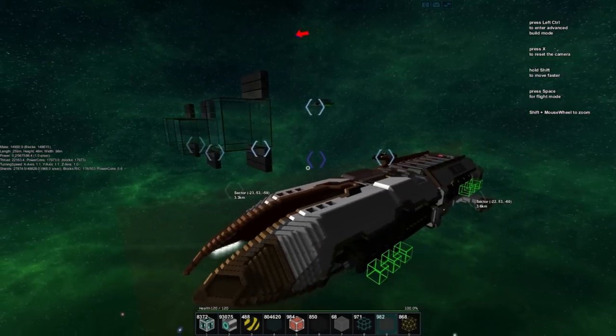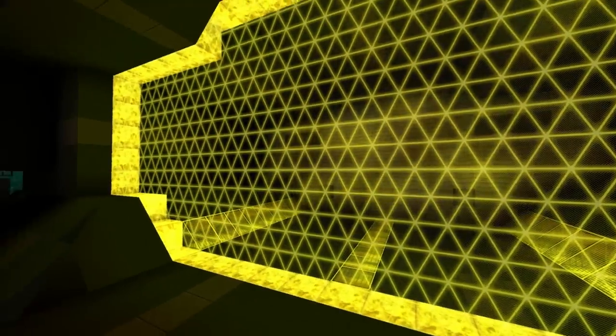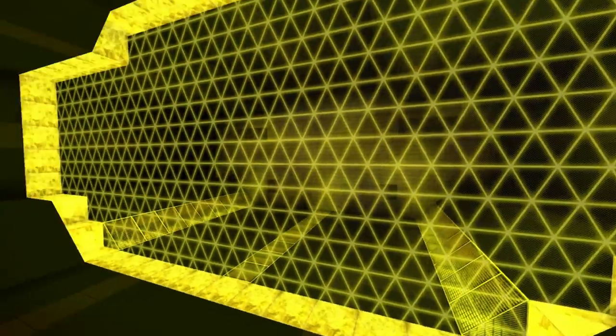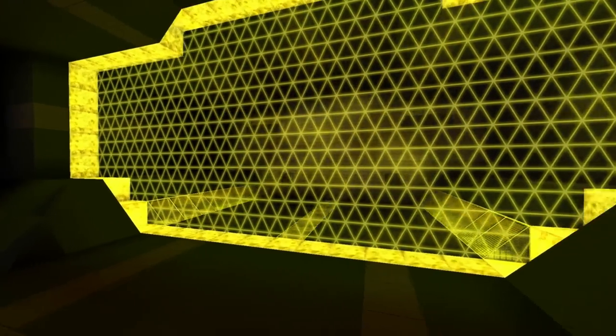There are some new blocks I'd like to share — there are only three new blocks. Here is one of them: this is the force field. It acts just like a regular door; you can activate it with a core logic as well as touching it with your hand and pressing R. It comes in three colors: yellow, blue, and red. This is quite amazing. I have no doubt further functionality will be added to the force fields — additional functions such as harming enemy faction members when passing through it, or being able to fly ships through it while preventing players from flying through.